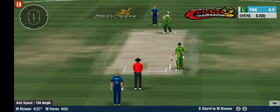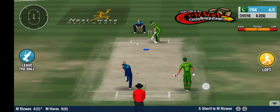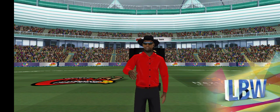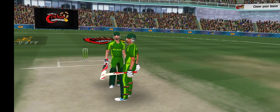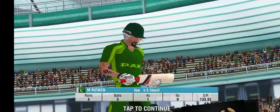A wild swinging delivery. The batsman is in real trouble now. That's given out by the umpire. The batsman's not too sure about the decision. Looks like he's going to review this. A DRS review will be risky here. That's the first wicket down in this innings.